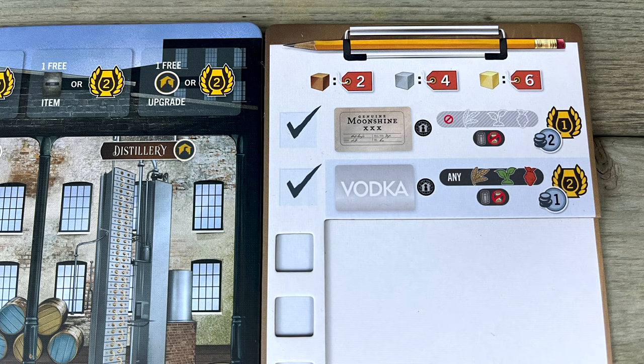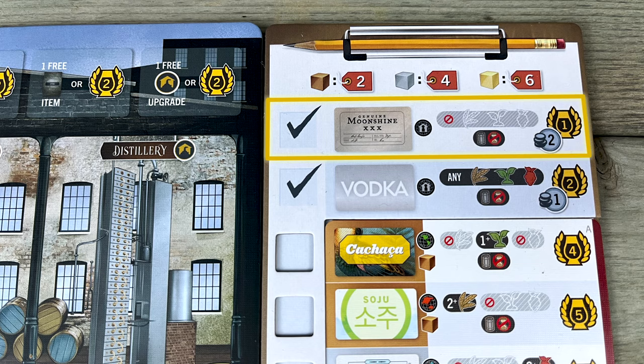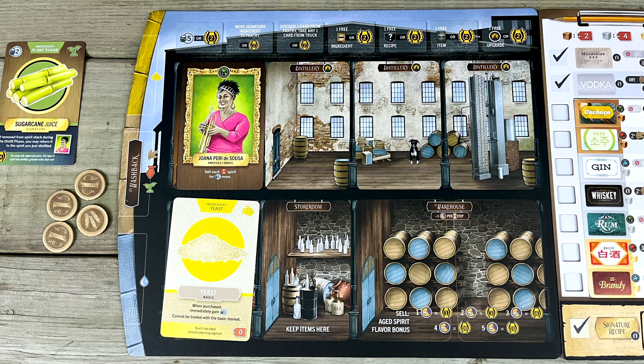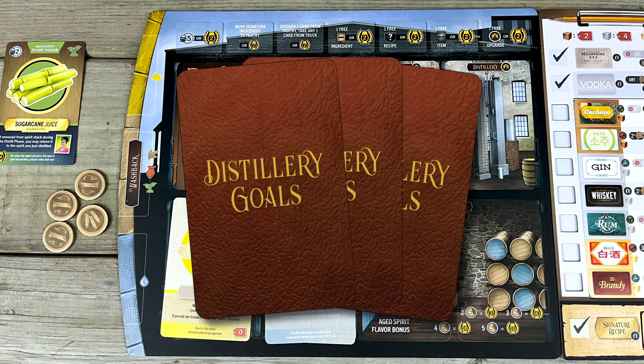You also get this recipe card on your tasting flight. Off the top of the game, you only know how to distill moonshine, vodka, and your signature recipe, but you can eventually learn more recipes and expand your repertoire. Your starting money and ingredients vary depending on which character you play, but everyone kicks off with a metal barrel and a generic glass bottle, along with three secret goal cards to guide your strategy.